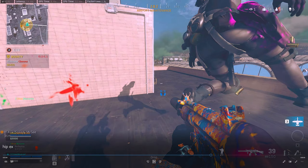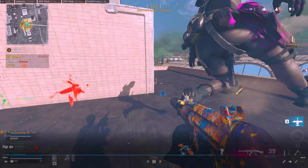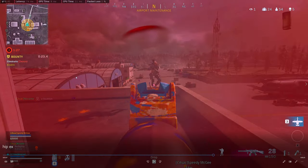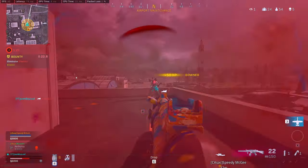Instead of ADSing all the way through and trying to swing my aim to the right, which would have been so awkward, I let go of my ADS and hip fire right here. He bunny hops and bumps into me. Imagine if I was ADSing that whole time — it would be so hard to keep track of his body. But because I was switching between ADSing and hip firing, I was able to get the down right here.